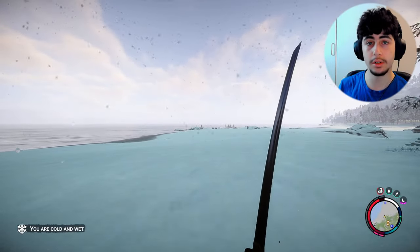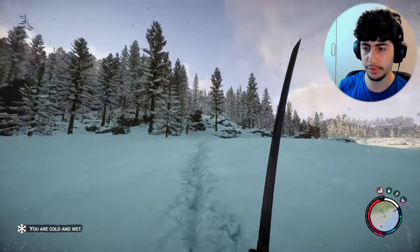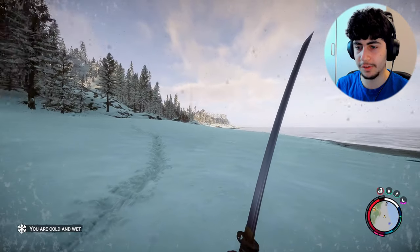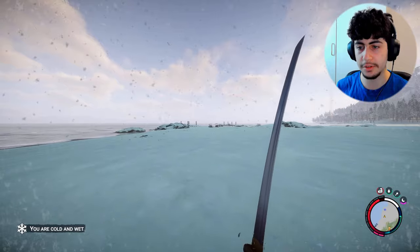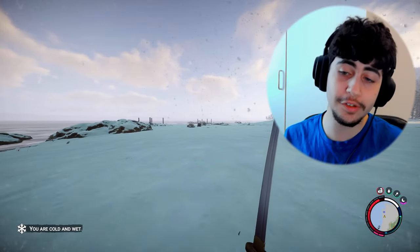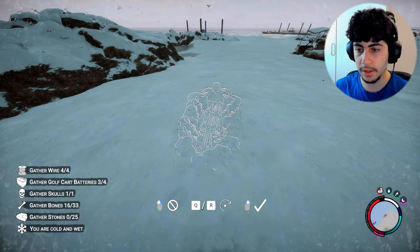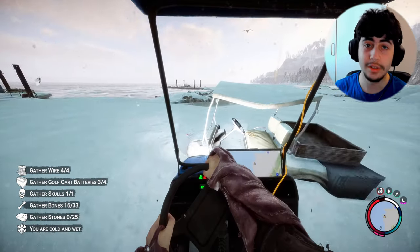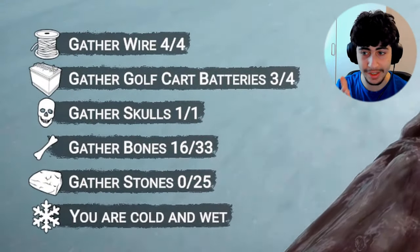Let's go over to the dock area and build the upgrader there — I don't want to stay too close to base. I know cannibals can destroy walls and houses, but I don't think they bother with the upgrader, still playing it safe and building it here. Alright, we need 25 stone — you're kidding me, this is gonna take a long time.